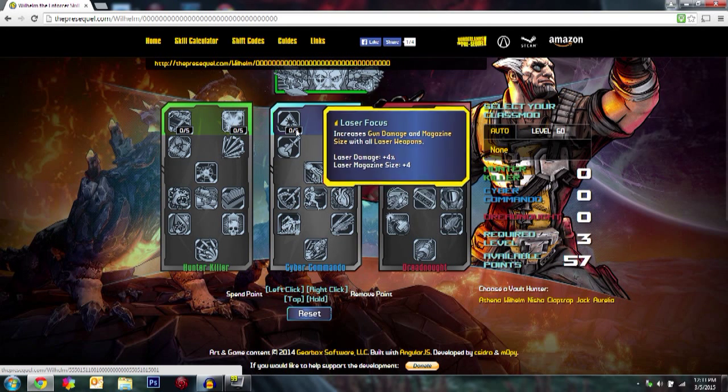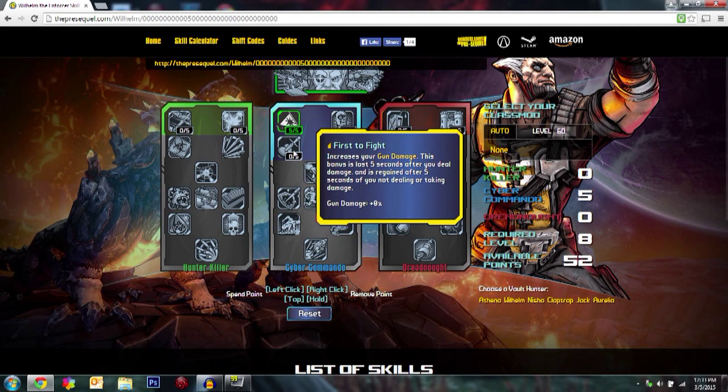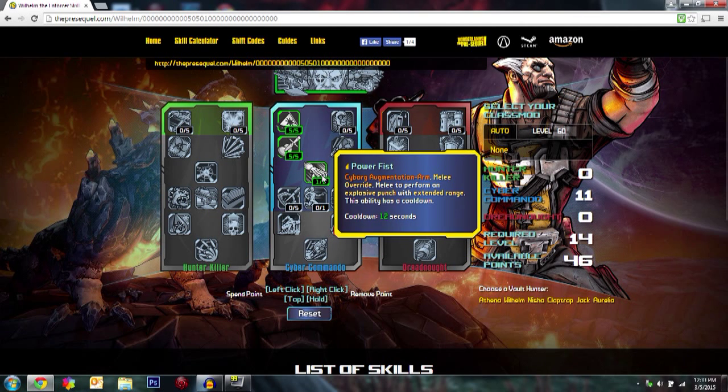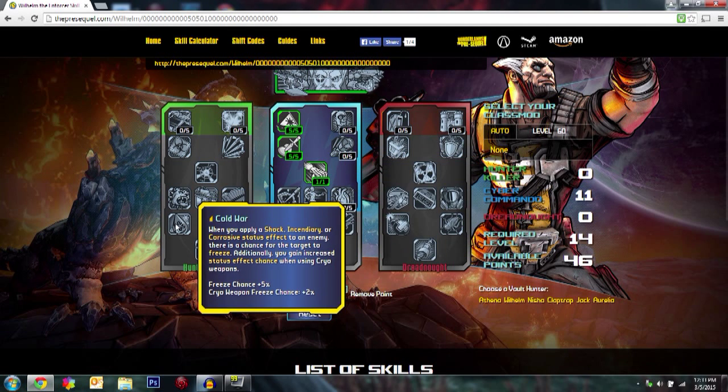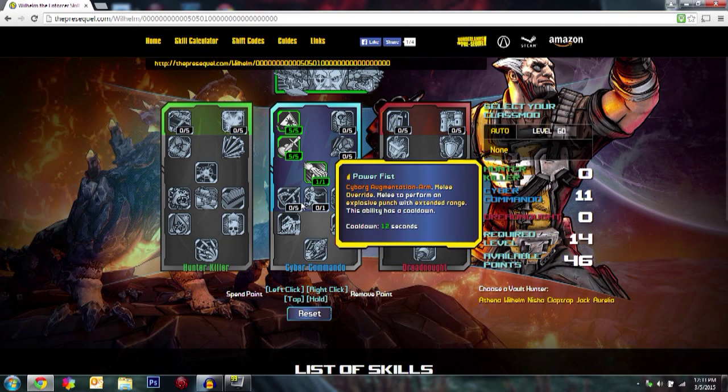Moving on to the laser and gun damage build. You're going to do Laser Focus 5 out of 5, increasing laser damage and magazine size by 12. Then come down to First Fight, which increases gun damage by 40%. This build is all focused on having a ton of gun damage, primarily with lasers. After that, pick up Power Fist 1 out of 1 — it's a melee override where you basically shatter somebody.